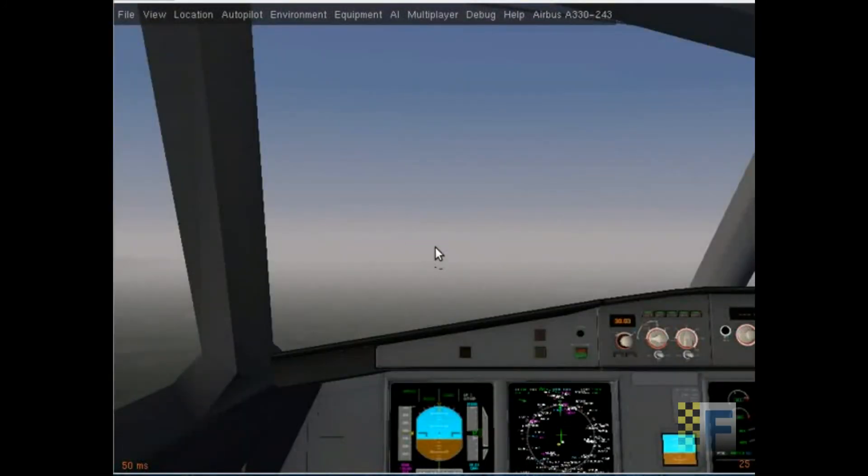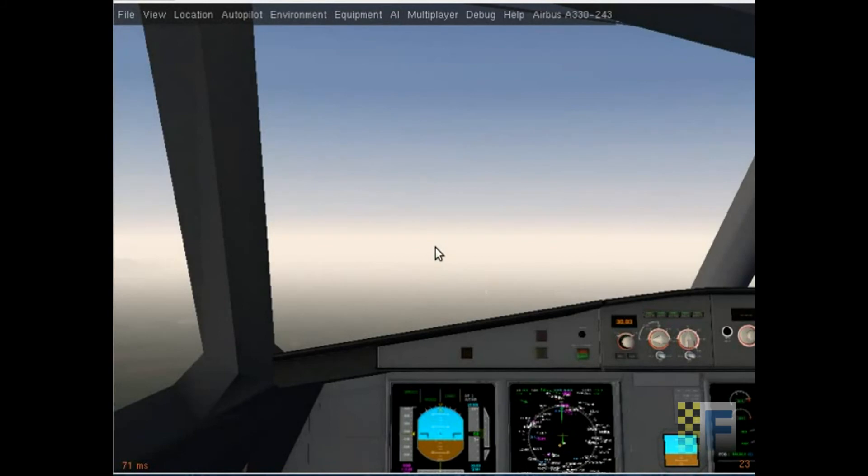We're climbing now and the aircraft is going to take you to NAKEY in your departure procedure and then transition to your flight plan. Right now there's not much happening — the aircraft will just fly itself to your last waypoints. I'll get back when we're about to start descent. I'll see you in the next video, thank you for watching.